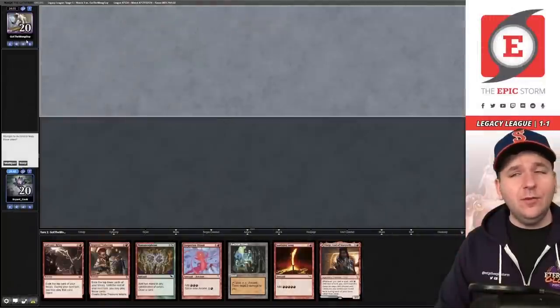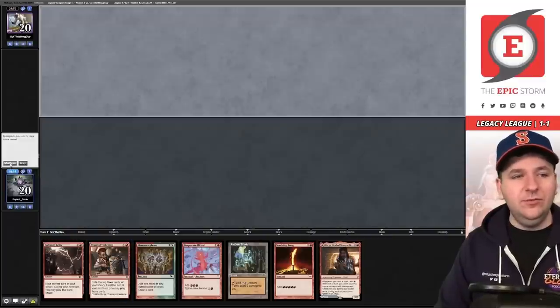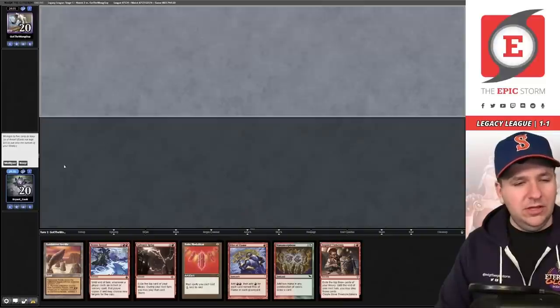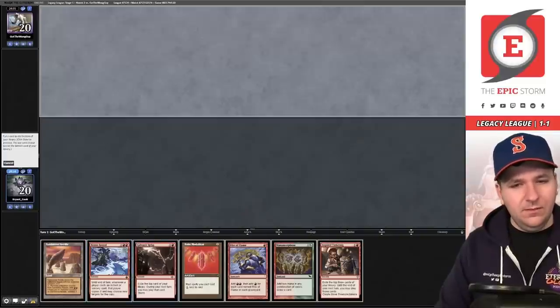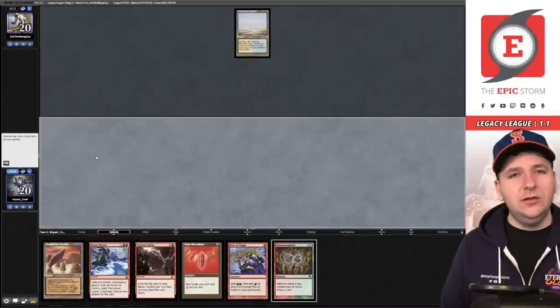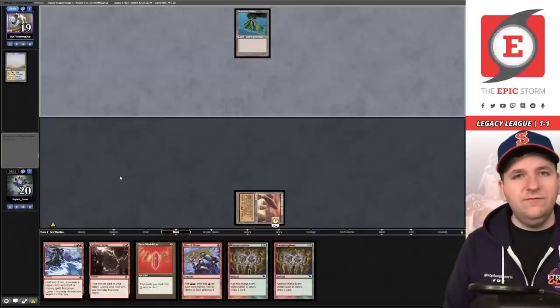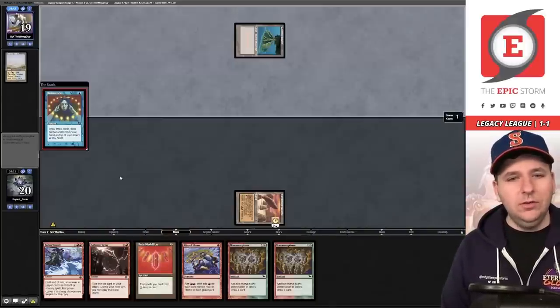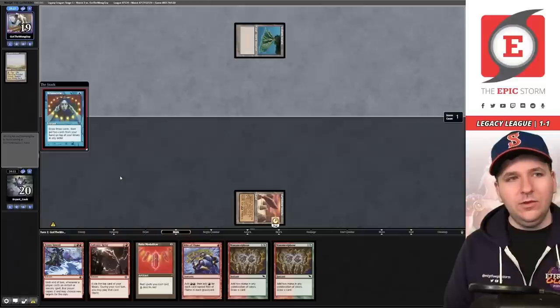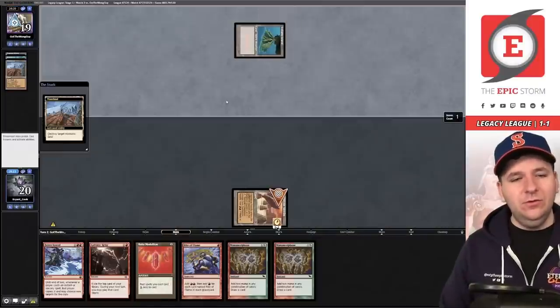Match three — we're facing someone who plays a lot of Stoneblade. We have a pretty good hand but no red source, so it's risky. I really want to keep on the draw but I don't think you're supposed to. Better hand — we'll keep this. We'll get rid of Inspired Tinkering versus the four-stack. Flooded Strand, then Volcanic Island — Brainstorm. Are you on Delver? What kind of Stoneblade player switches to Delver? Ooh, that hurts.